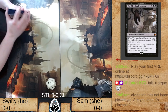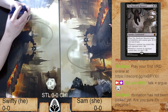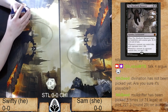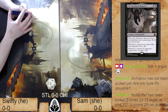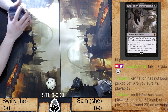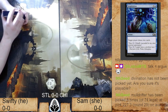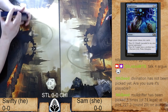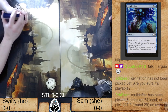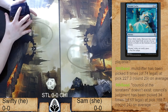Divination has not been picked yet — is it playable? Draw two, sorcery. As we all know, the first time that text was printed it was called Council of the Soratami and it was printed in Kamigawa. Before that card got printed, no card in Magic had that text. Inspiration would be close to the card described if it wasn't an instant and didn't cost three mana.